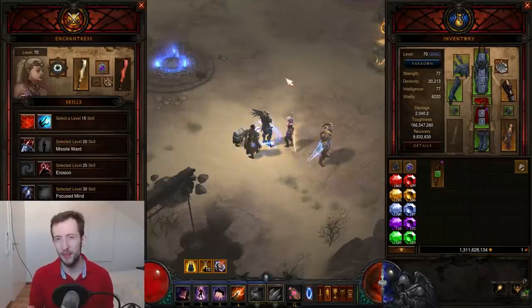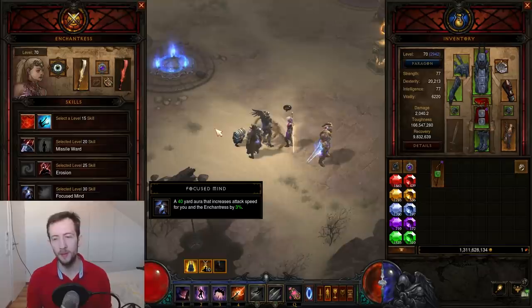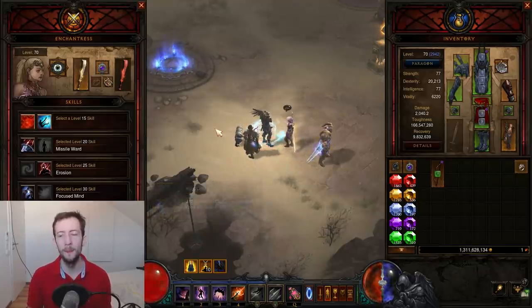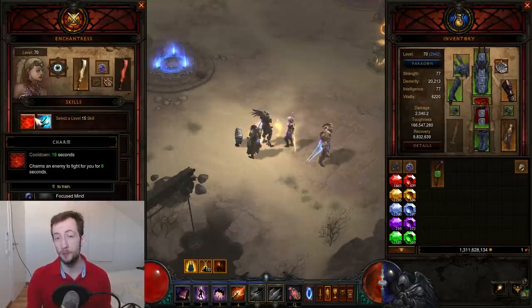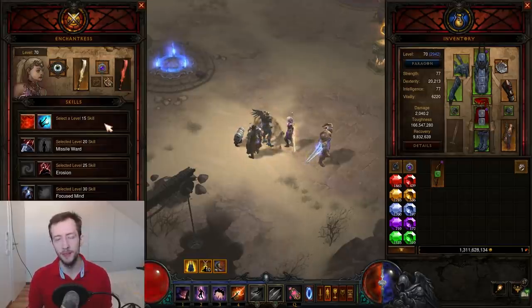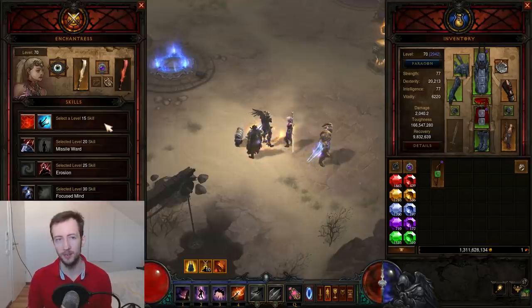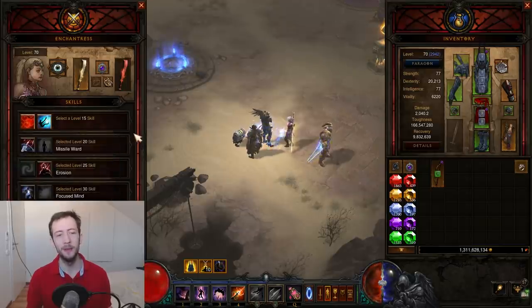The Enchantress is mainly there to give you an attack speed breakpoint. In her last row she has an aura that grants 3% increased attack speed, which can help you reach the next breakpoint. I'm using Enchantress on my Demon Hunter precisely because I need that 3%, which gives me roughly 6% DPS from the higher breakpoint. Make sure you don't put anything in the Enchantress's first row — both skills there are CCs that usually mess everything up. Note that Blizzard removed the ability to unlearn follower skills, so if you already selected one, you'd have to level a new character.